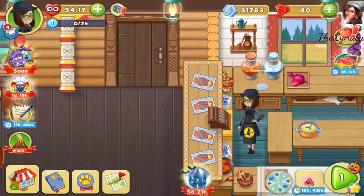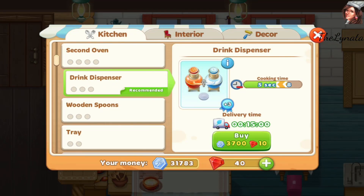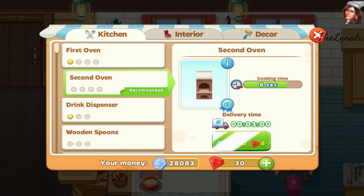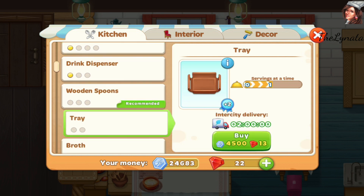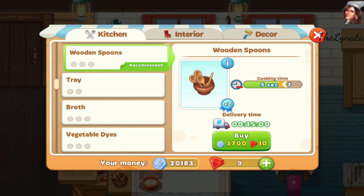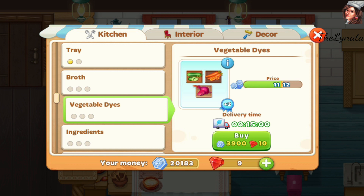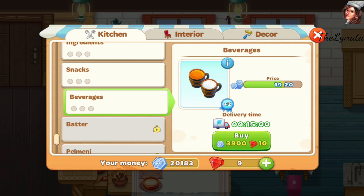Wow, let me check if my 40 rubies are enough. I need the drink dispenser, second oven, and a tray as always. I think some will go toward mastering my assistant. We have the broth — wow, look at it — vegetable dice! Wow, ingredients, snacks, beverages.